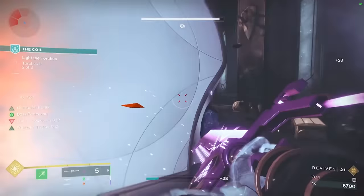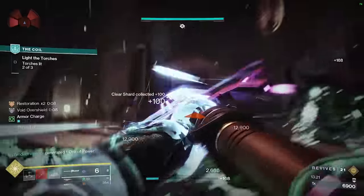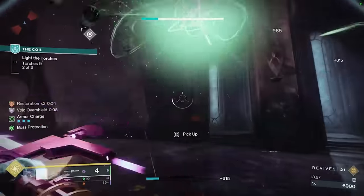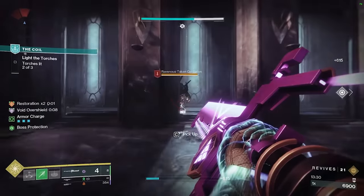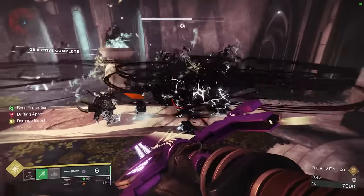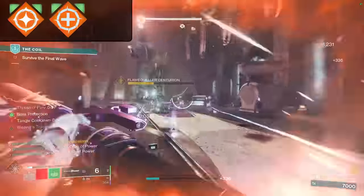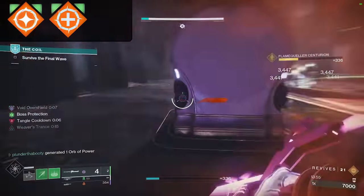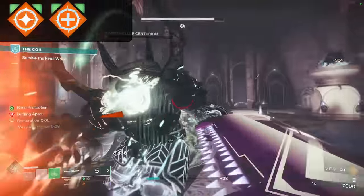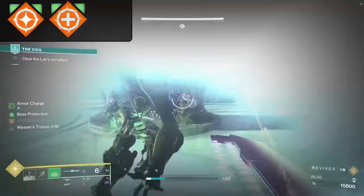Now that you've used all three abilities, choose the closest red bar enemy and go melee them with your Glaive. When you melee that enemy, a ton of stuff happens at once: because you applied Unravel and hit that enemy, it spreads Unravel to all enemies in the room. You also kill it, suspend everything around you, create an Orb, and pick it up because you're standing right on the body. Since you killed the enemy, you proc Restoration x1 and Cure x3 — you go invincible for half a second, fully heal, then heal from Restoration for 8 seconds, have Woven Mail for 10 seconds, and everything around you is unraveling and suspended.